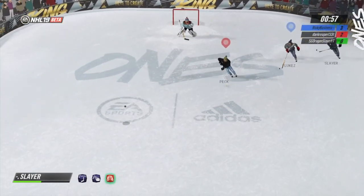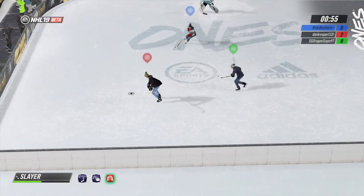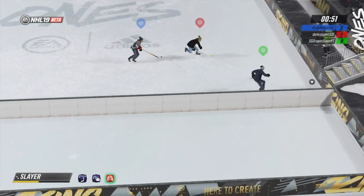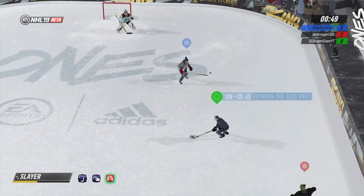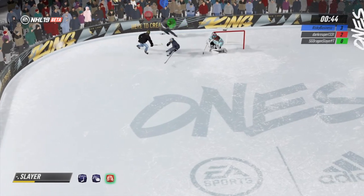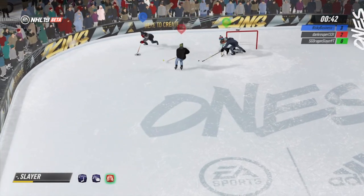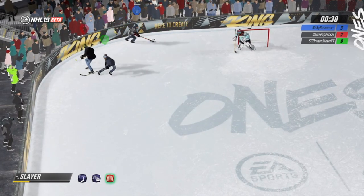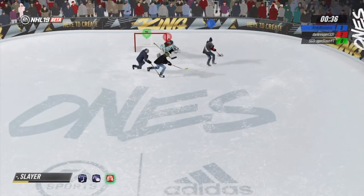As for outpacing your opponents, it may sound obvious but you want to move faster than them. When you have the puck you're always moving and making moves at a high speed so they won't react fast enough. Use up all your energy if you have to because it's pretty easy to get it back. Gliding at a high speed is virtually impossible to stop, so why not take advantage of it.